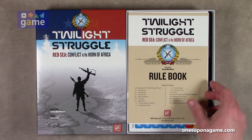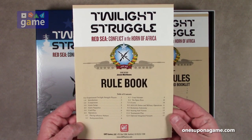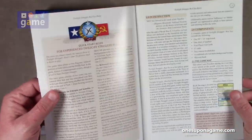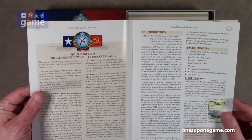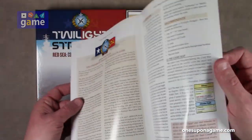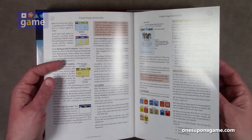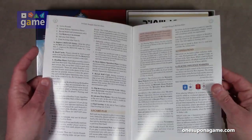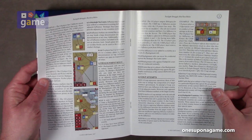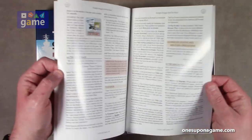Starting out, we have the Twilight Struggle Red Sea Conflict in the Horn of Africa rulebook. This is a 16-page rulebook, full color on the glossy — instead of the better matte finish GMT paper stock, this is on the more glossy magazine stock. It goes through the usual GMT outline defining the components, then set up, game sequence, and then guiding you through the game. If you've played Twilight Struggle you're familiar with the system, and there are probably some tweaks, but for the most part you can probably just jump right in pretty easily.